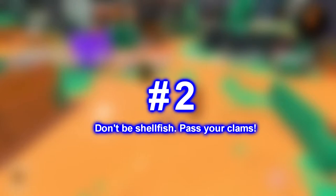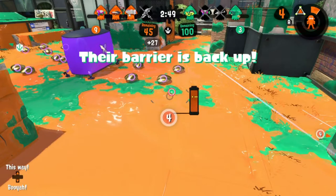Number two: don't be shellfish — pass your clams. If your teammate has six or more clams, pass your clams to them. Always do this. But don't give that person enough for 10 if they're not near the basket, because once they have 10 they light up, the enemy can see where that person is, and it'll be that much harder for your teammate to get close.